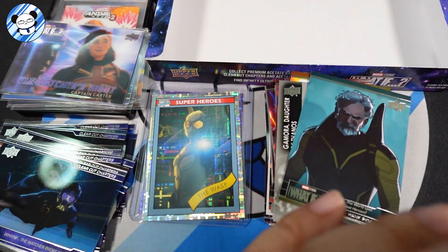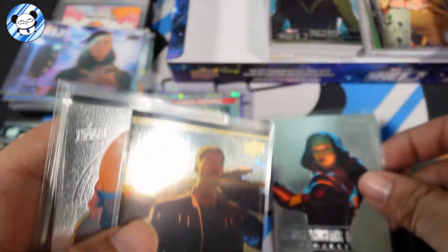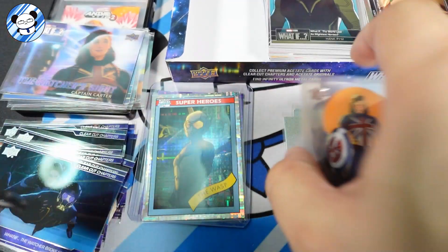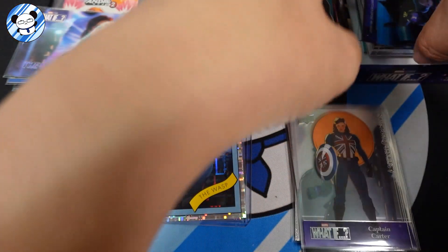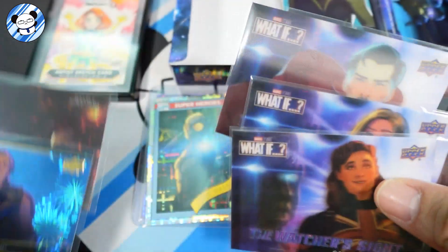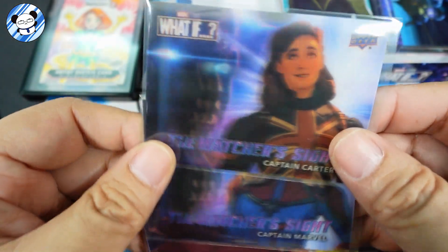Let's recap — we have a bunch of base cards right there, and we have three medallions. Three medallions, three character acetates, and a whole bunch of regular acetates. Let's put those aside and try to make a set out of them. And then we have three Watcher lenticulars.